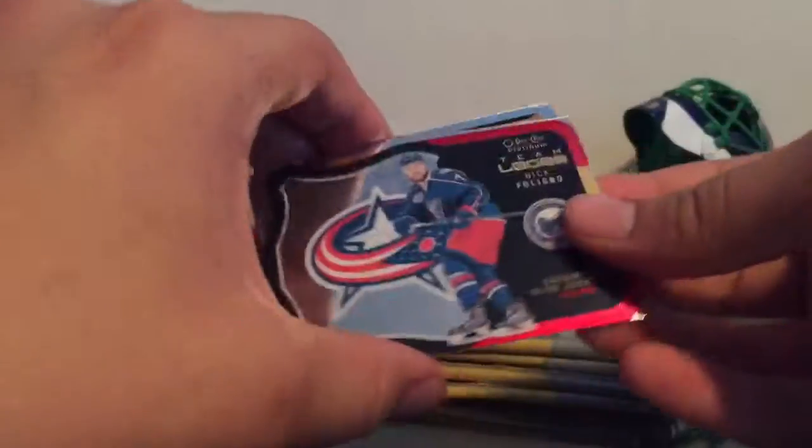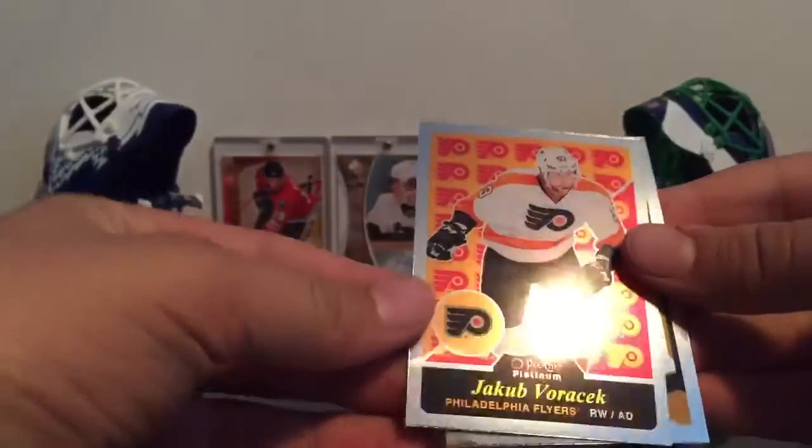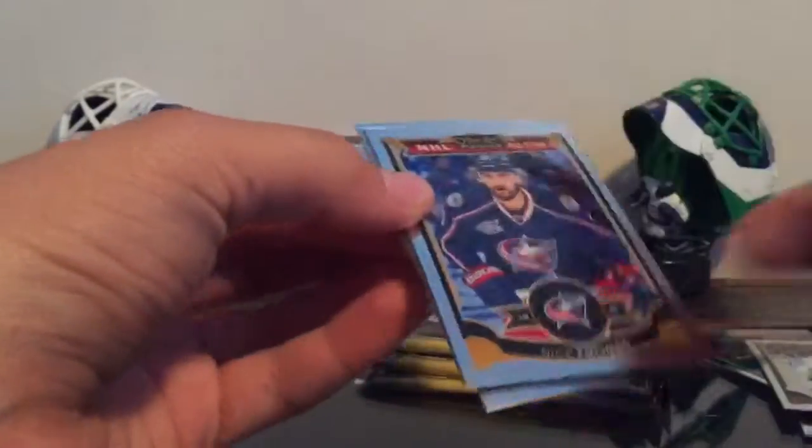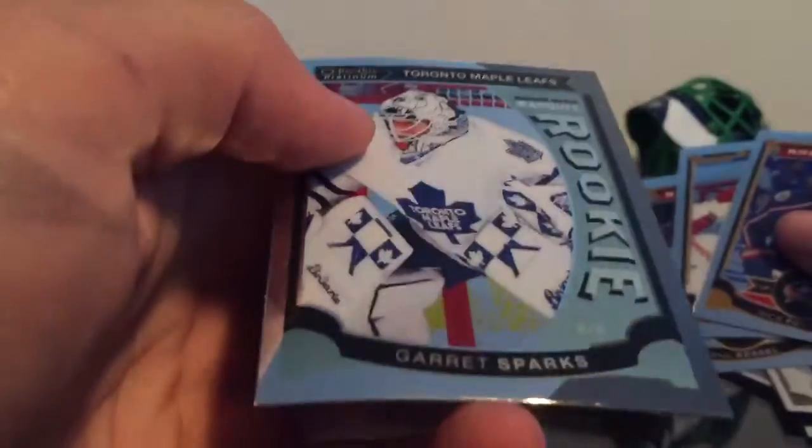Gergensens, oh nice. We got a team logos here of Nick Foligno. Jacob Vorchek. Retro. Already this blaster is better than the last one. I actually got a nice rip down here. Foligno, Smith, Kessel, and nice Garrett Sparks, rookie.